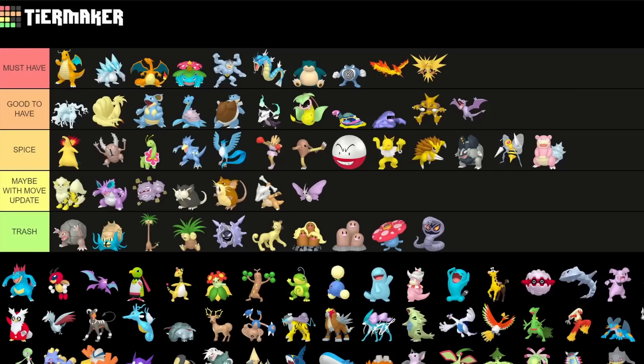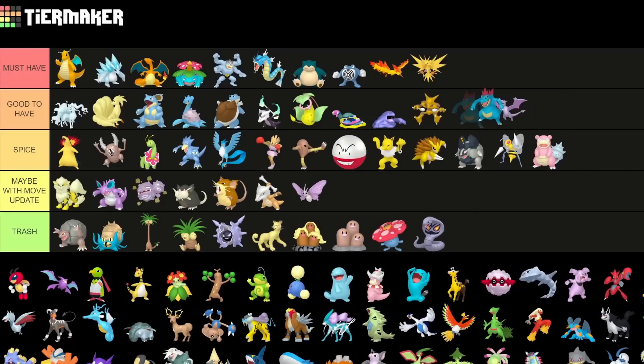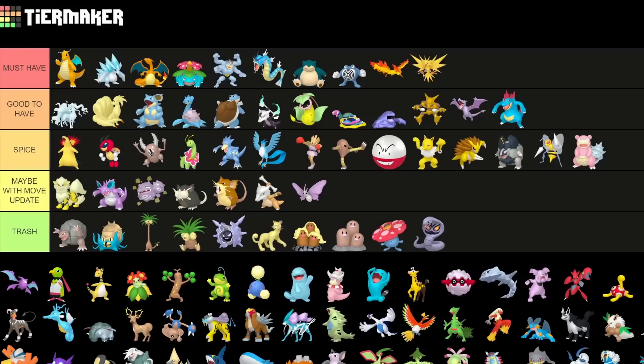Feraligatr is actually good to have as a raid attacker — this is raid only, please only use it for raids, not good for PvP. But it's a really decent Water type raid attacker, though there are better ones. Ledian is more of a Spice pick for the Great League — you need to fully XL it, and it's a little bit awkward. It kind of got buffed with Aerial Ace recently but still needs a better fast move to be half decent, though it has great stats.